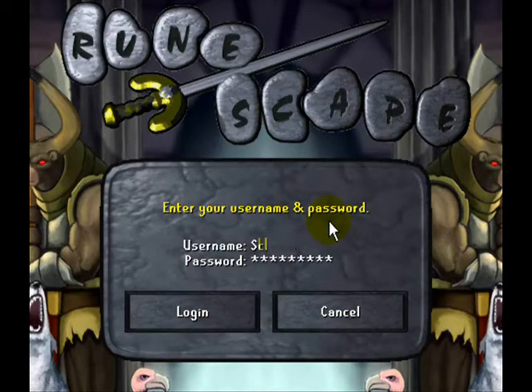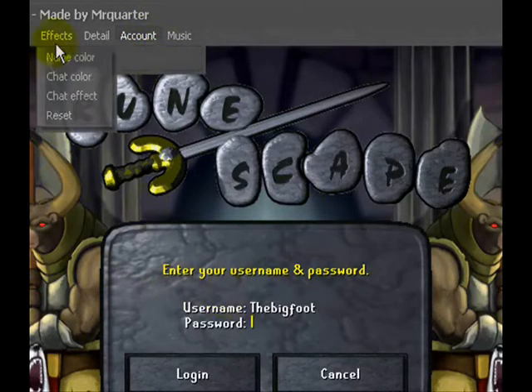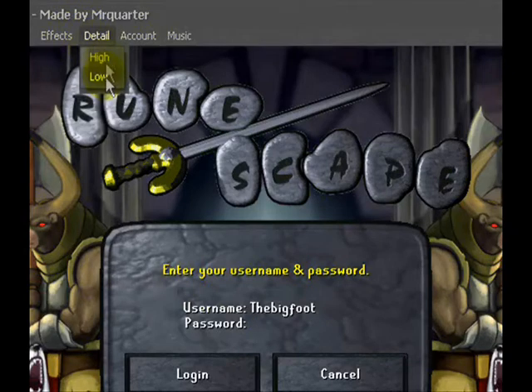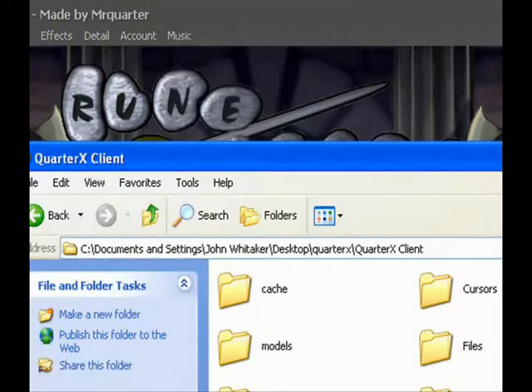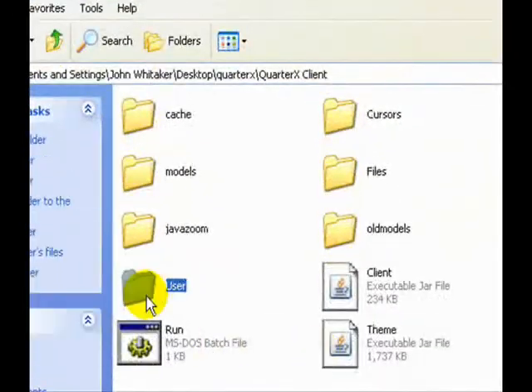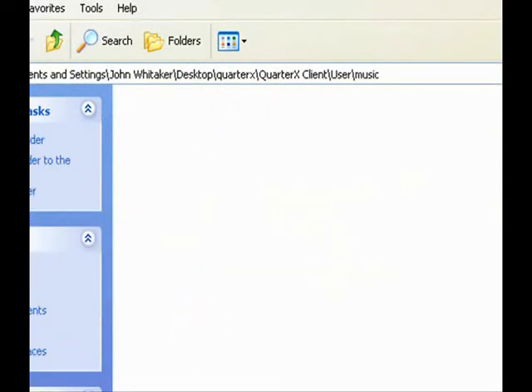Come up with your own username and password. You can save your account — go to Account, then Save Account, once you're logged in. Everything should be fine. High-low detail — we don't have that. For music, you can add music files to a music folder inside your actual client folder. Just click here, go to Users, go to Music, and add in your music files.